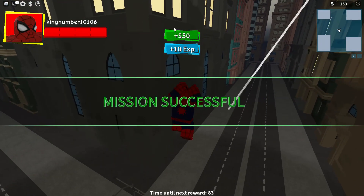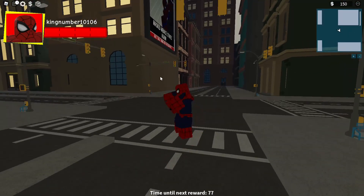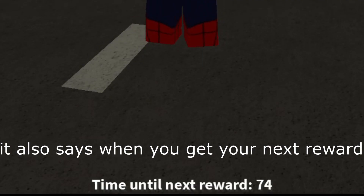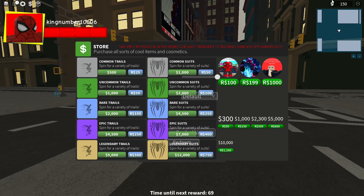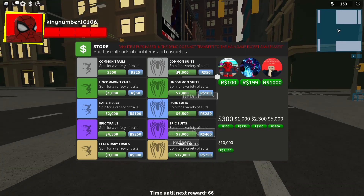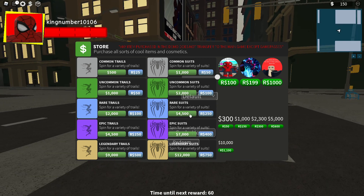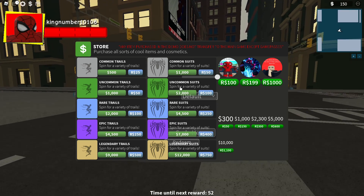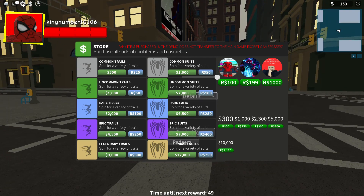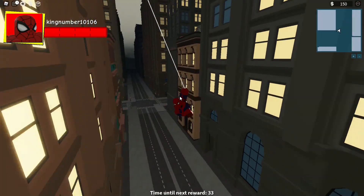It gave me 10 XP and 50 dollars - or whatever the currency is. My money is now 150. For a common suit you need 1000, for an uncommon you need 2000, for a rare suit you need 4500, and there's also epic and legendary suits but I have no idea what those cost because they literally just added them and I just found this game.